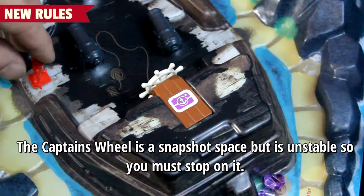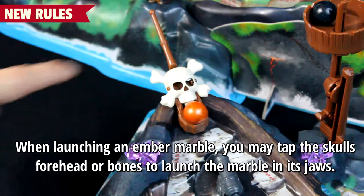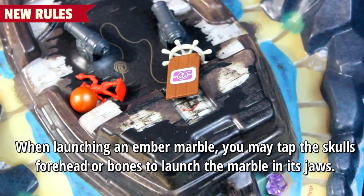The captain's wheel is a snapshot space, but is unstable, so you must stop on it. When launching an ember marble, you may tap the skull's forehead or bones to launch the marble in its jaws.